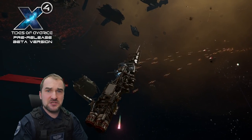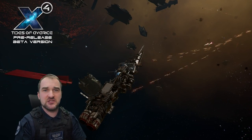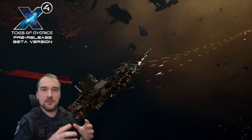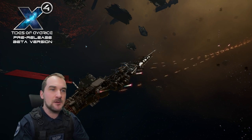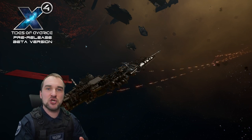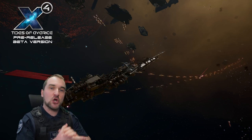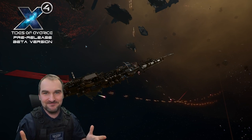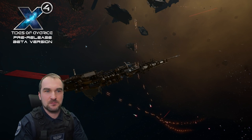What is mentioned is that these L-class turrets, same as the M-class turrets which we will talk about in just a second, they have a damage drop-off. So the closer you get to a ship or to a station, the more damage you do to them.